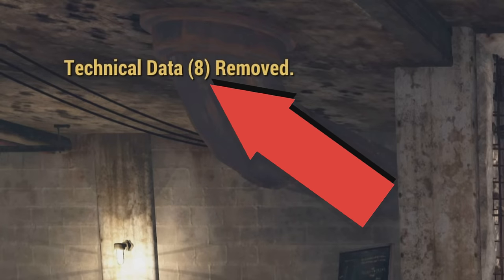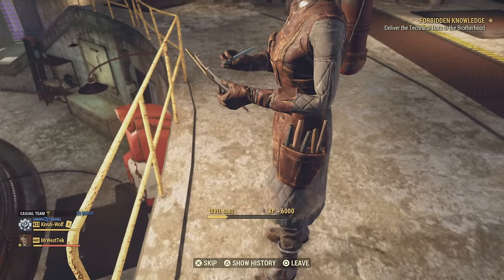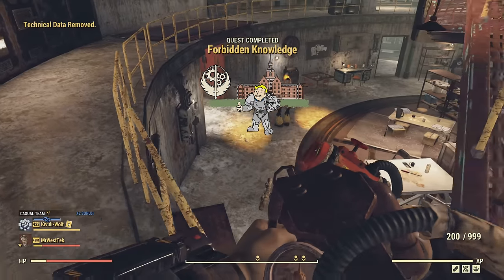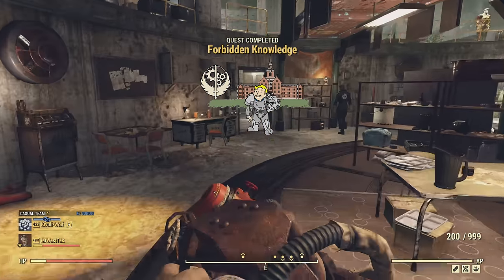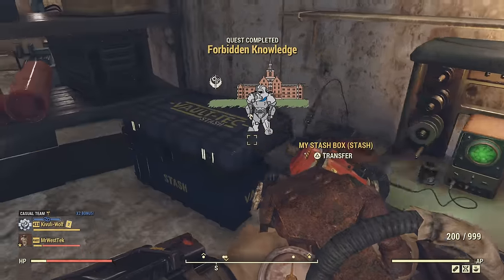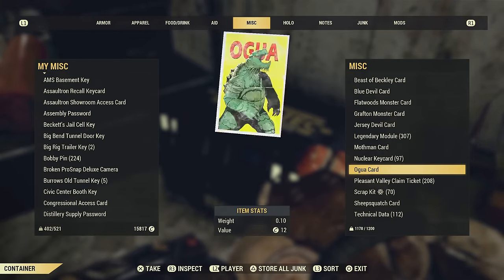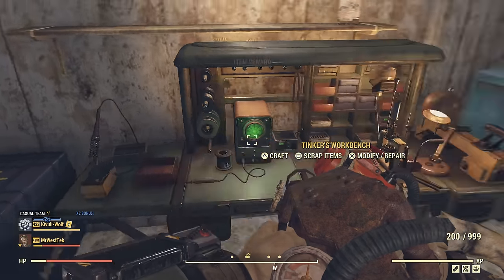As you can see here, it removed eight on me at once rather than giving me eight separate completed missions, which would have been a lot nicer. So what you have to do is give her one at a time, and after you give her one you come over to the stash box and grab another one — again, one at a time.